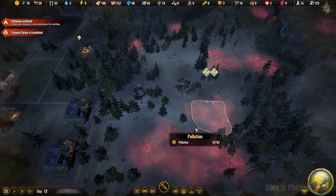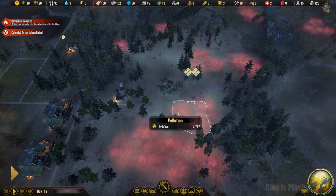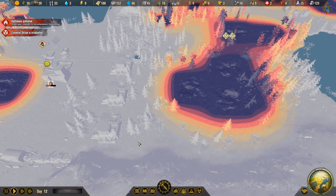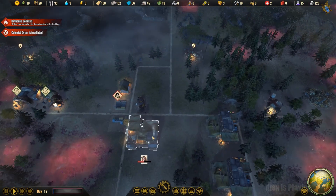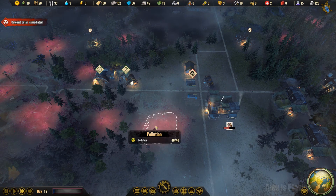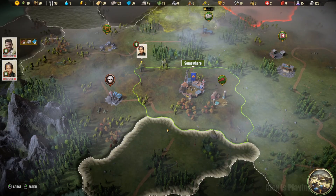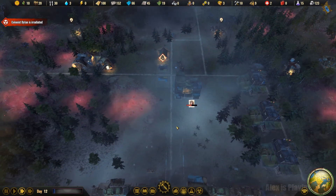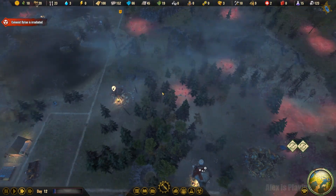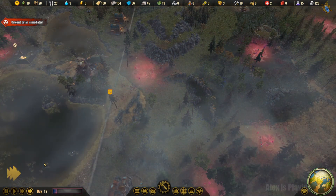What's up guys, this is Alexis playing. We're playing Surviving the Aftermath update 8 with pollution. So we need to be careful and can't wait to remove those, but that's gonna take some time because if you want to remove those potions we need electricity. Having electricity takes a long time, so let's go faster.